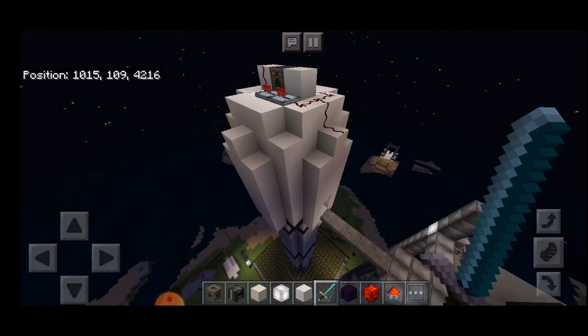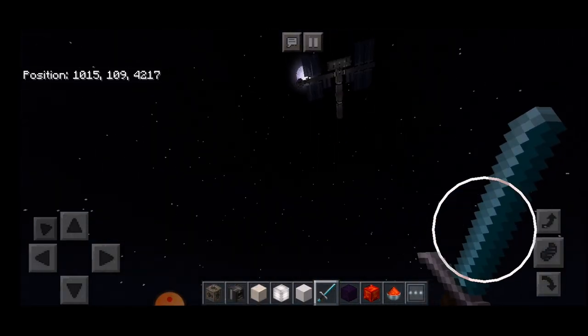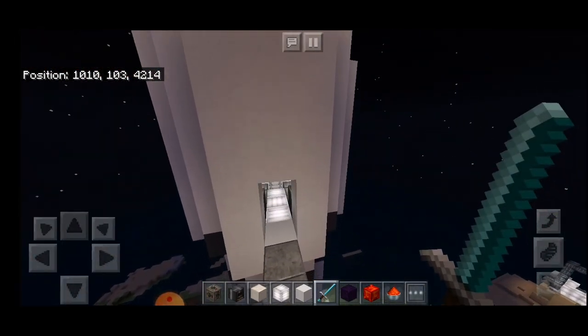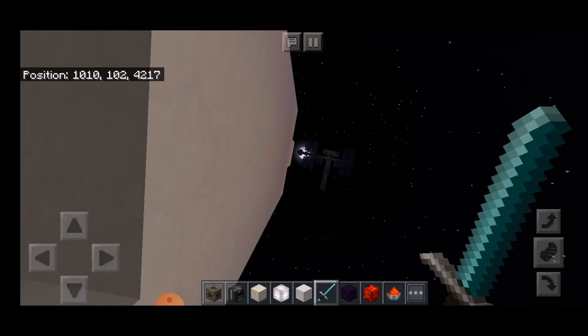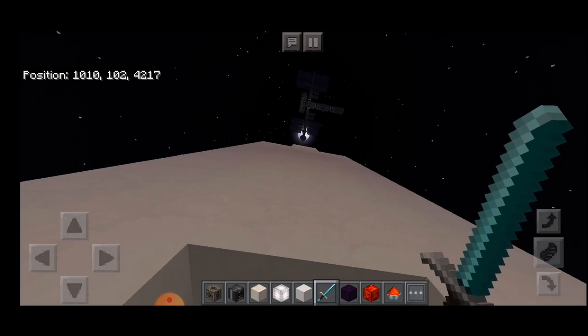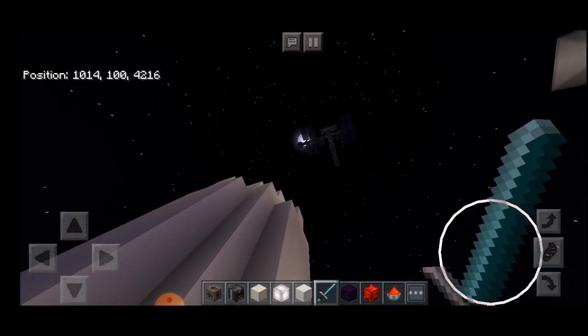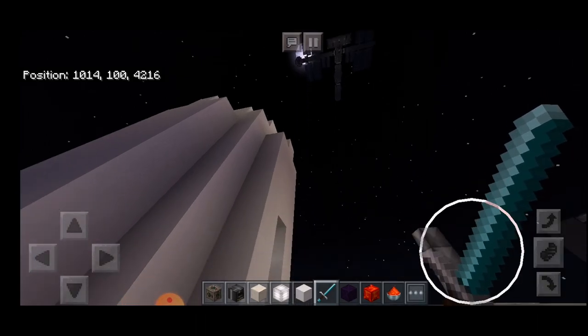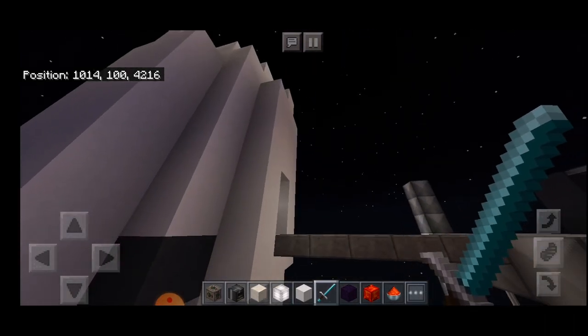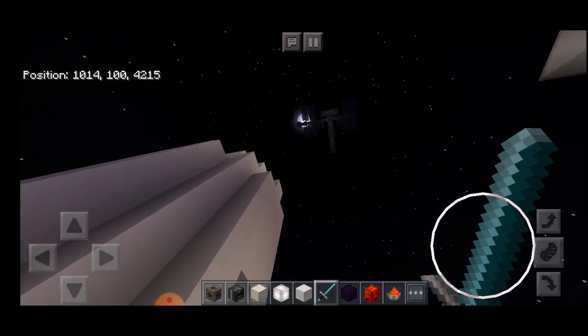Now that we have covered the movement aspect, when building a space station you want to make sure your docking point is exactly lined up with where the door is on the spacecraft. This rocket will keep flying up until it reaches the ceiling of the world — usually around 260 blocks. So go double check where your ceiling is, and make sure your door lines up with where your rocket door is going to be by the time it hits that ceiling.